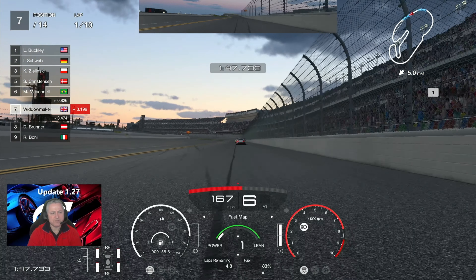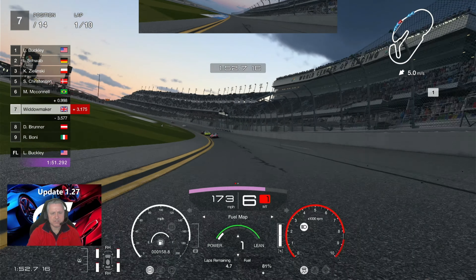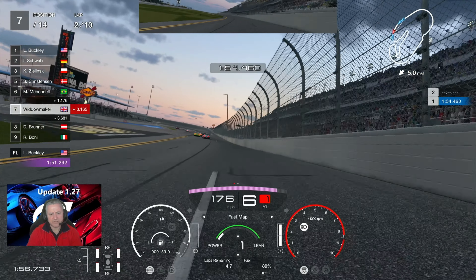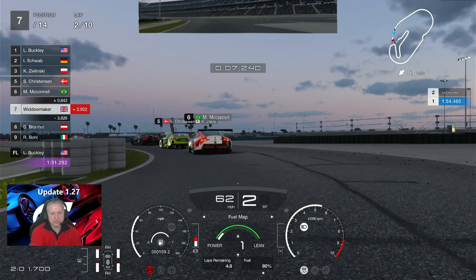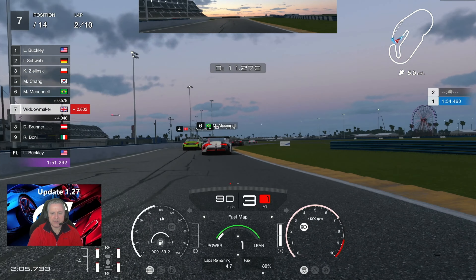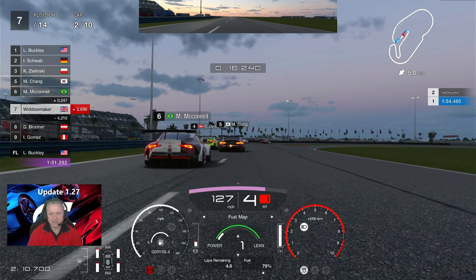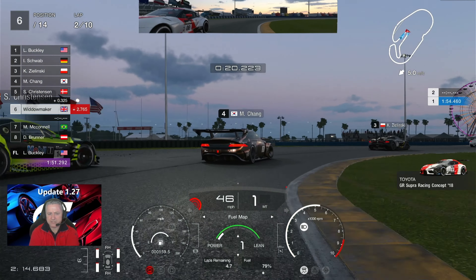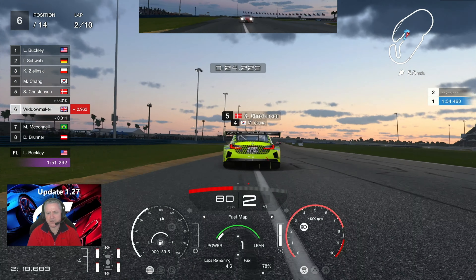So we are coming to the end of lap one. We're 3.2 seconds behind the leaders, in position seven, and we're going to try and win this one for a prize of 200,000 credits. You'll be able to do this race three times in an hour and earn 600k. I haven't seen the clean race bonus yet — and that tells you a bit about me and this race, it gets a bit bumpy and raggedy.